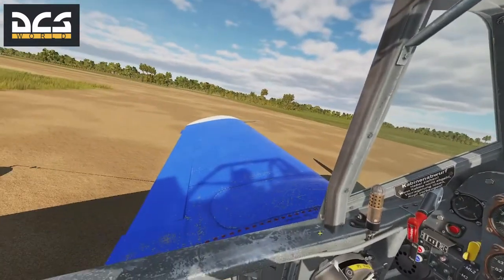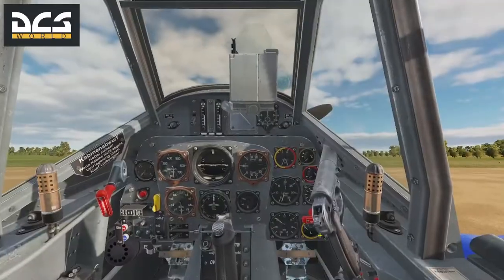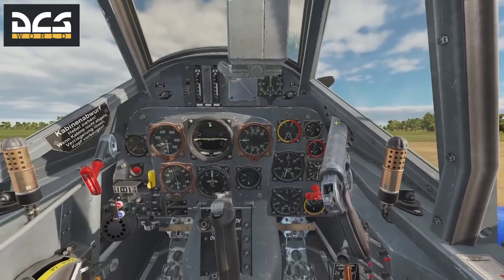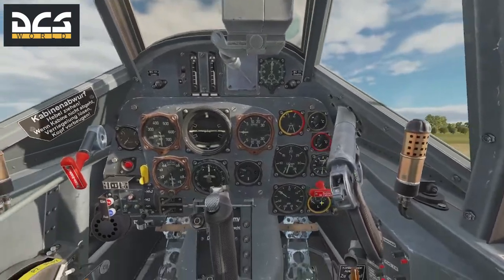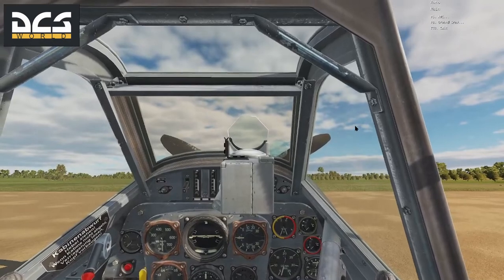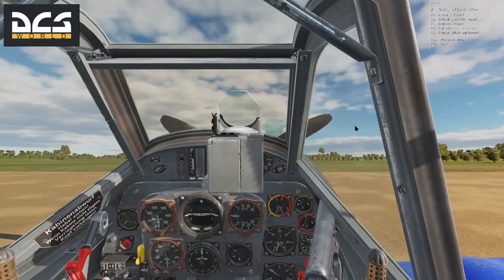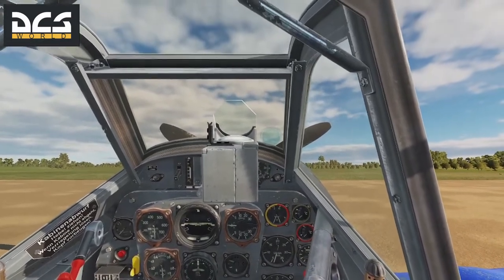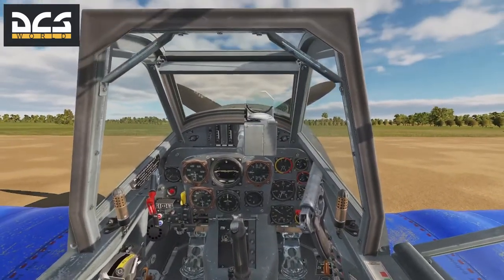First thing I want to do is get rid of the flare pistol. You might notice in IL-2 you've got the hole here, and it took me a while to figure out what it was for. The flare pistol is in the way of a lot of things, so I want to get rid of it. Bring up communications, ground crew, change cabin equipment, take away flare pistol — copy. It should just vanish shortly.